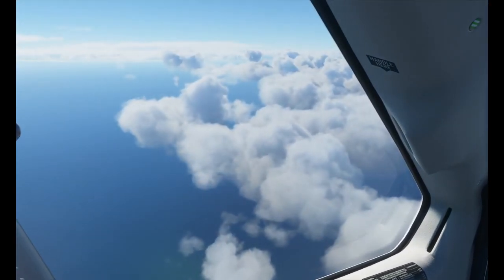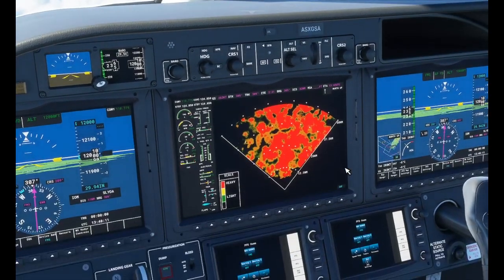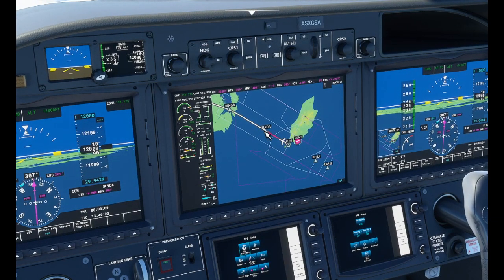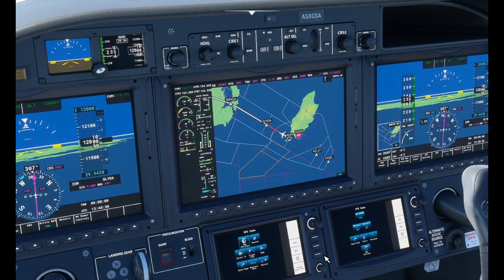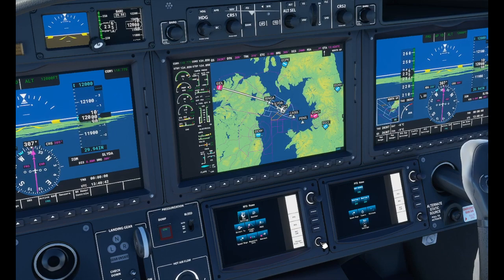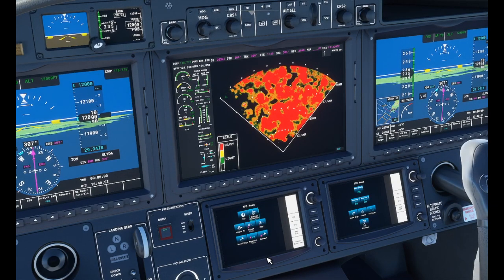Here we go — looking at our ETA: two minutes and 32 seconds to our next waypoint, 31 miles to run. Going back to the map view — we're about two minutes from our next fix, which will put us nicely on course across Northern Ireland and into Donegal, which is a handcrafted airport. Putting it back to weather view — really like that — adjusting the range.